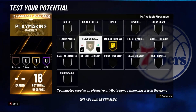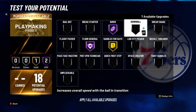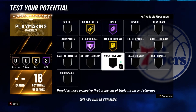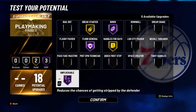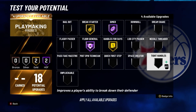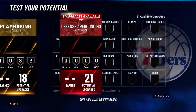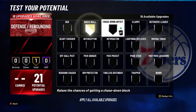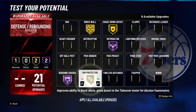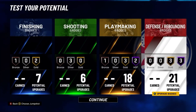For playmaking badges, go with Handles for Days. You can get Hall of Fame Floor General as a big man, which will really help out. Put break starter on, and then needle threader and quick first step. For defensive badges, go brick wall, chase down artist, intimidator, rebound chaser, rim protector, and then box. And that's it.